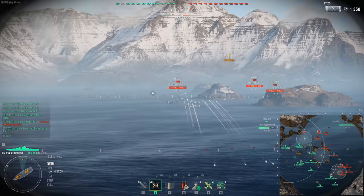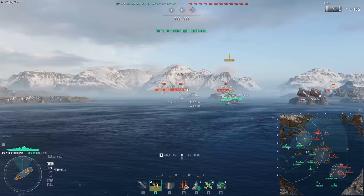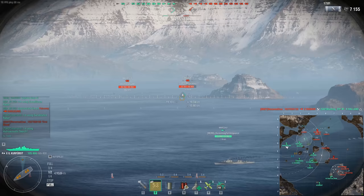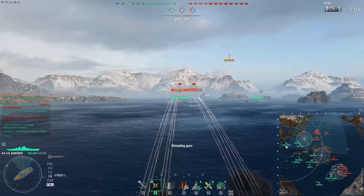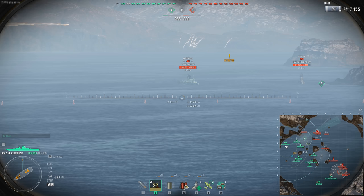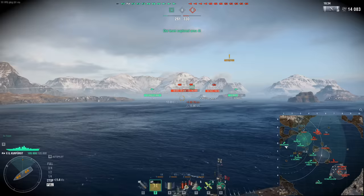If you want to shoot the GK and she's broadside, aim somewhere in the upper half of her belt — it's quite chunky there. The stern is 32mm with no wraparound, though there is a 120mm plate at the stern covering the steering gears. The deck: the very tip of the stern and bow deck is 32mm, then it beefs up to 50mm at the mid deck. Strip away the external armor and she has a turtleback armor scheme. The citadel is slightly above the waterline, but you're never getting to it through the main belt.